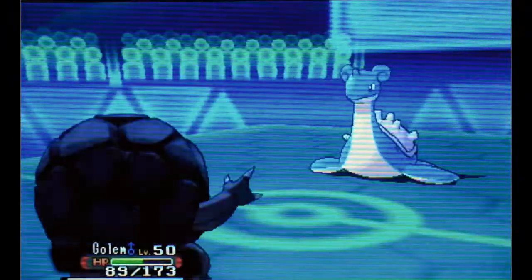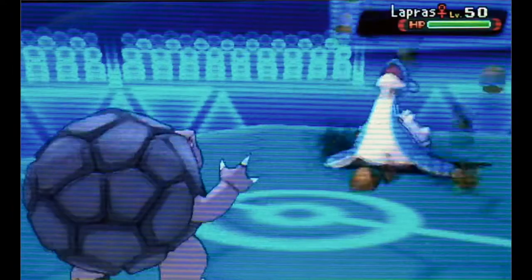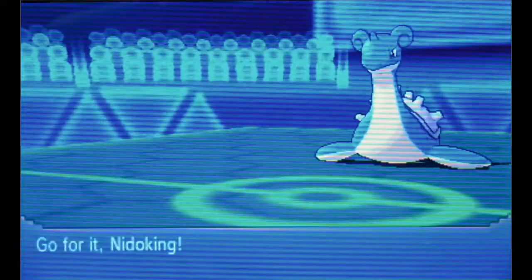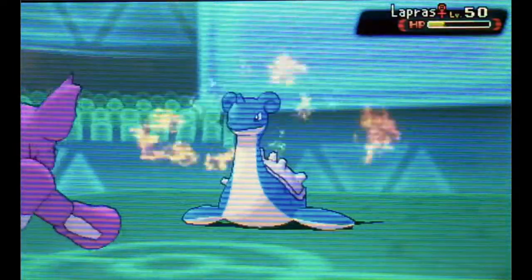So we lose my McCamp because I thought I could outspeed it, but no dice right there. We go into Golem next. I know that my ability Sturdy will allow me to live that Surf, and put that Lapras in range for a KO with my Golem or my Nidoking. But at this point I've lost three Pokemon — we need to get something going here.